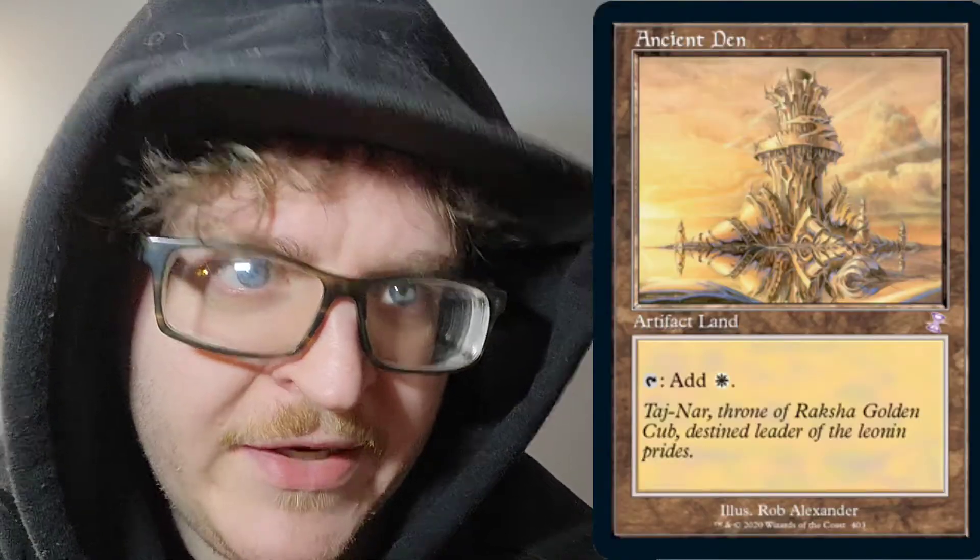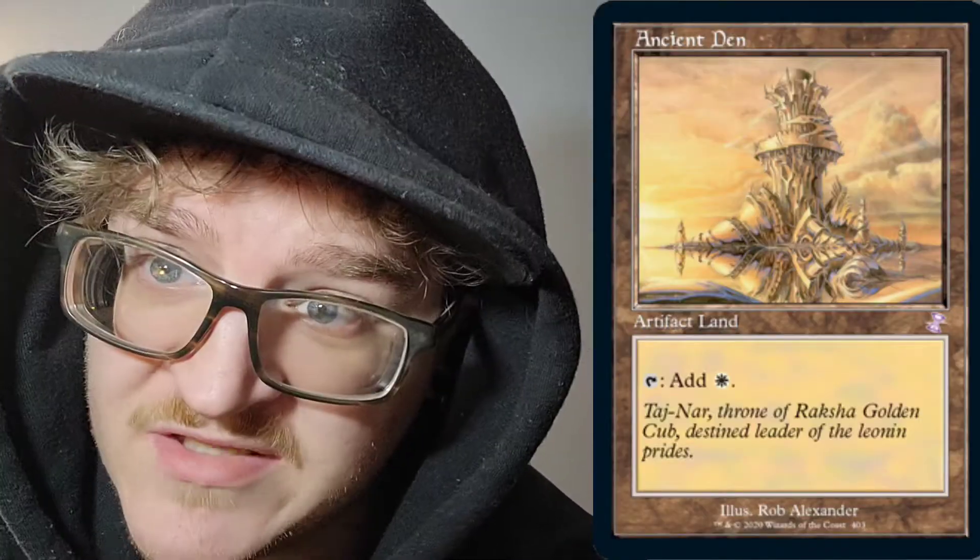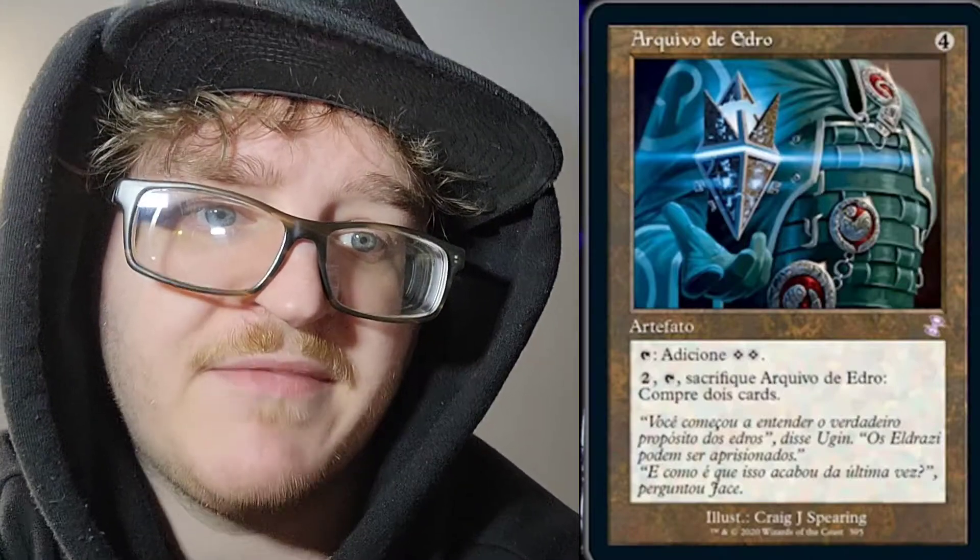Next, we have Ancient Den. Really nice with the old border. Artifact land — you can tap it and add white mana to your mana pool. Let's just take a second to appreciate that artwork. Next, we have Hedron Archive, four mana of any color, 4CC artifact. You can tap this artifact to add two colorless mana to your mana pool. You can also pay two colorless mana, tap, and sacrifice Hedron Archive to draw two cards. It's been a staple in Commander decks all over — you get ramp out of it, and when you're running low on cards, you sacrifice it to draw two.